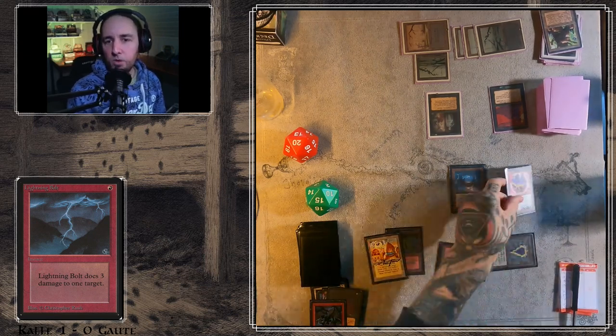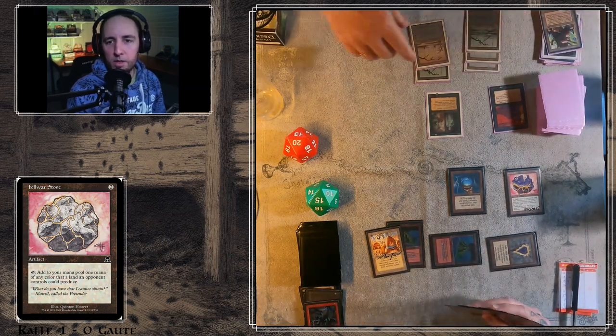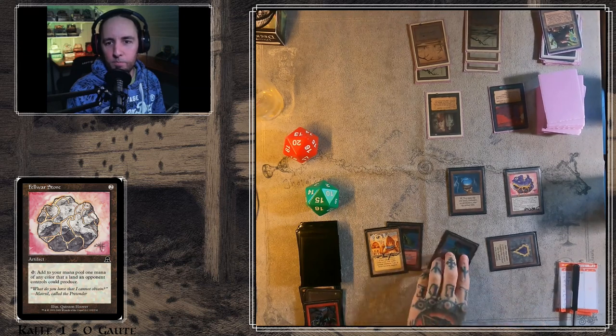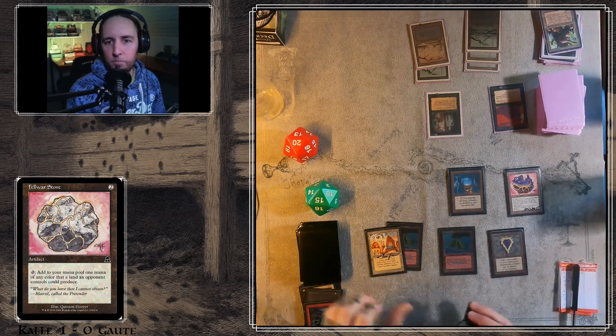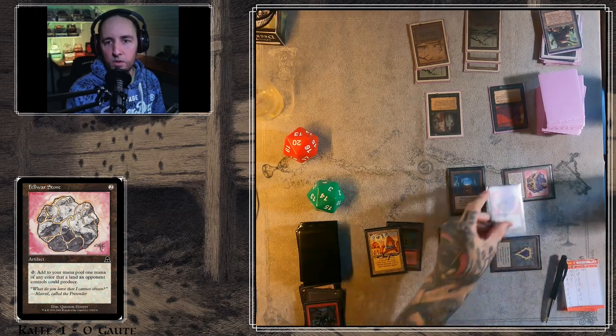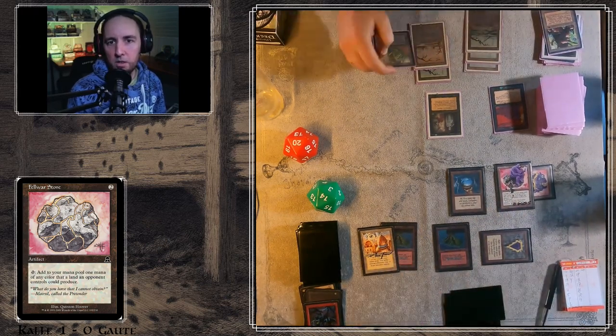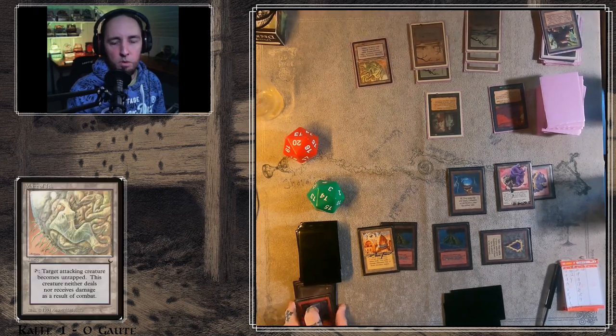Tapping two mana for a Fellwar Stone. He's not attacking with that Royal Assassin. And there's a Maze of Ith.